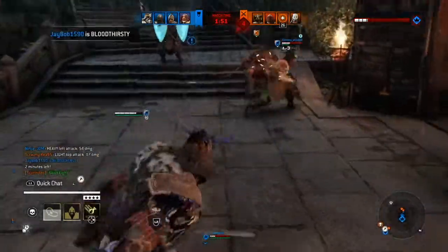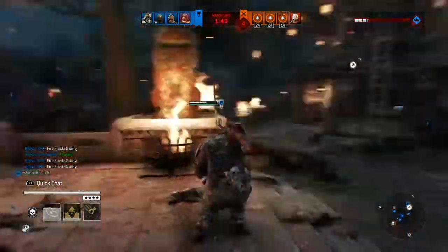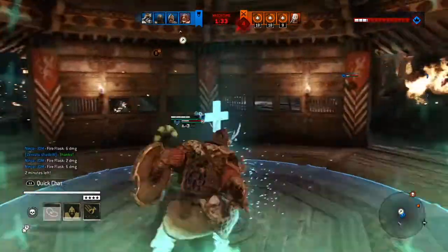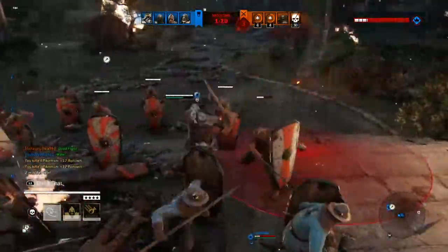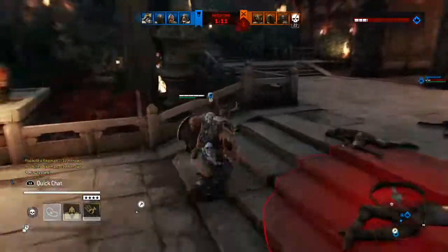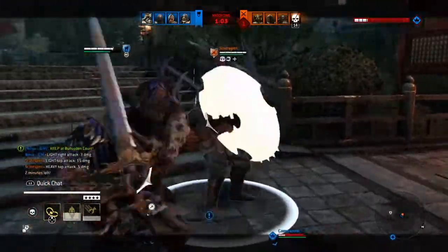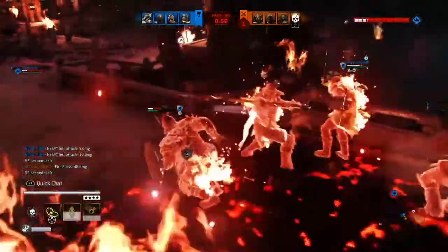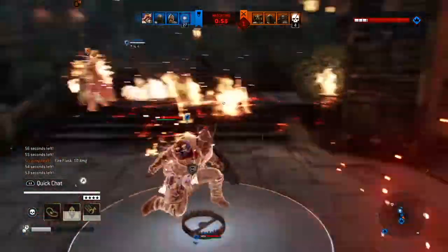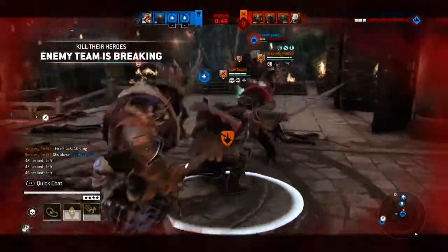I'm just backing up to try and get my fire flask off. Actually a really good time because the Lawbringer just used his Juggernaut, which means now you can't just roll out of it. And the other character disappeared somewhere — I think that's him over there on the right. That's what our teammate just managed to do. Now we're actually in a really good position, about to force them into breaking. Just got a fire blast and I put my bear trap down now, basically because I've noticed they keep coming from that side. And this is where the clutch comes in.